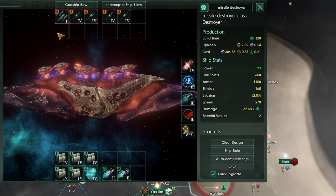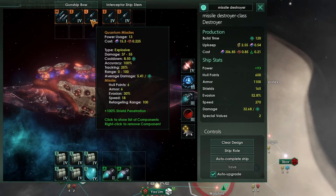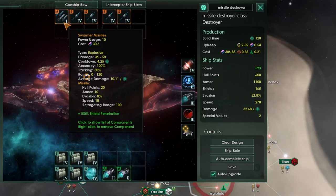We're going to go with a gunship bow and an interceptor ship stern, giving us four small slots and one medium slot. The small slots will be filled with missiles, which are very, very good now as of Stellaris 3.6. In the medium slot we're going to put swarmer missiles, which are the medium version — they fire faster, have a lower cooldown, and are generally harder to destroy via regular point defense.